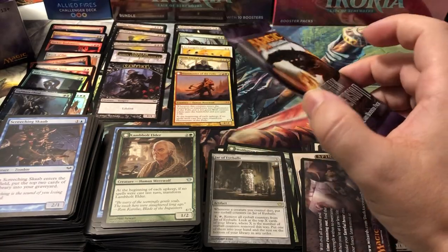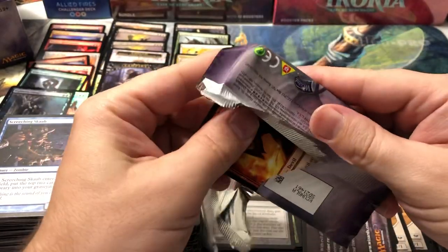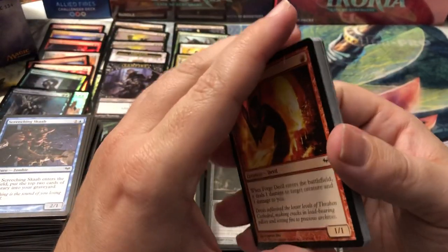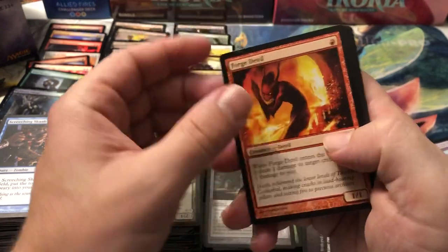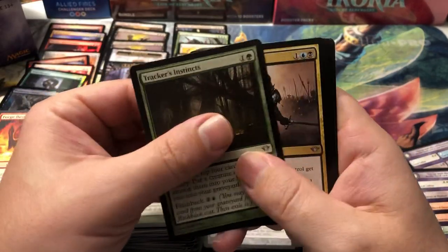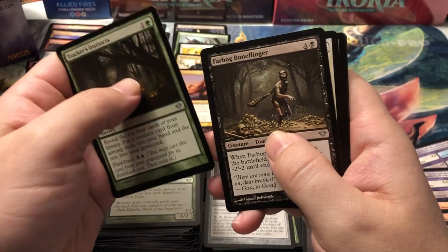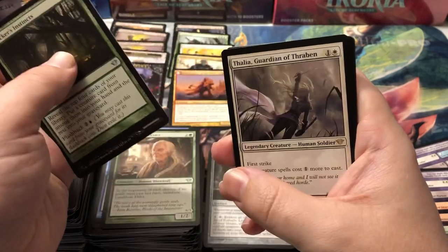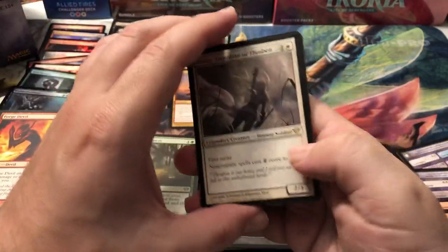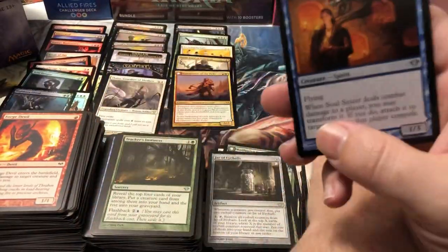Last pack. Are we going to get a foil Mikaeus? We got two foil rares — it could happen. Foil Sorin? Either one of those would be nice. We're missing a Thalia, Guardian of Thraben — she's like $6.50. And Gravecrawler is in here, he's like $6. Either one of those would be nice for a close. Tracker's Instincts, Diregraf Captain, another Farbog. And it's white — could it be Thalia? It is! Thalia, Guardian of Thraben — I just got to talk about the card I want and then I get it every pack. That's crazy! Nice hit at the end.